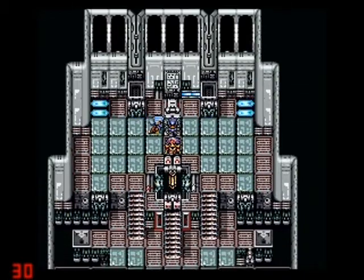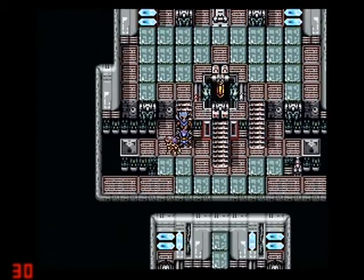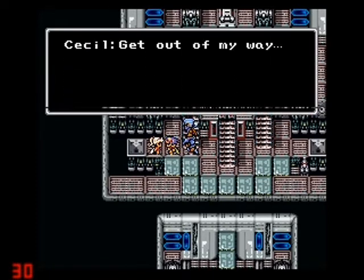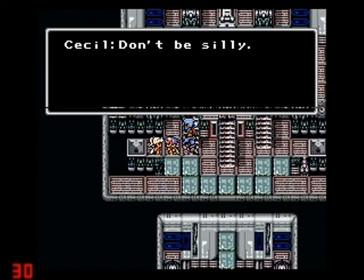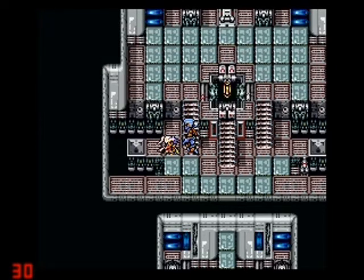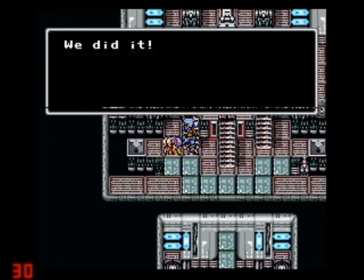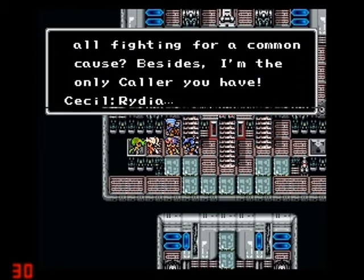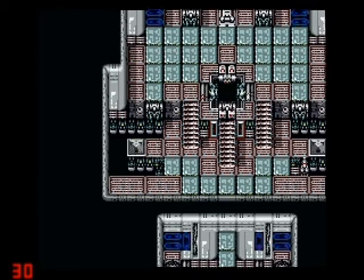But wait, what's this? Rosa? Where are you here? You dumb bitch. Well, couldn't go to the moon without at least four people, right? Oh crap, not you two. Rosa and Cecil were making out, and you ruined it.